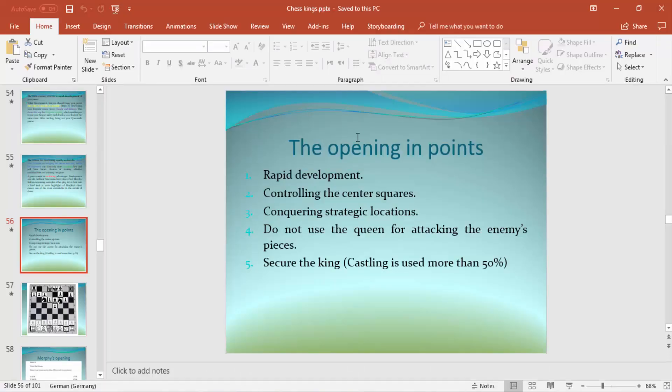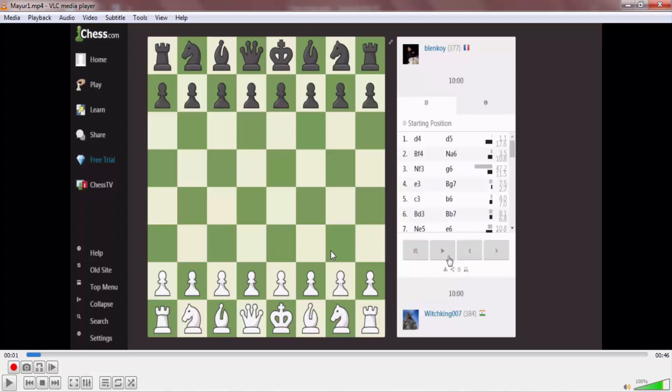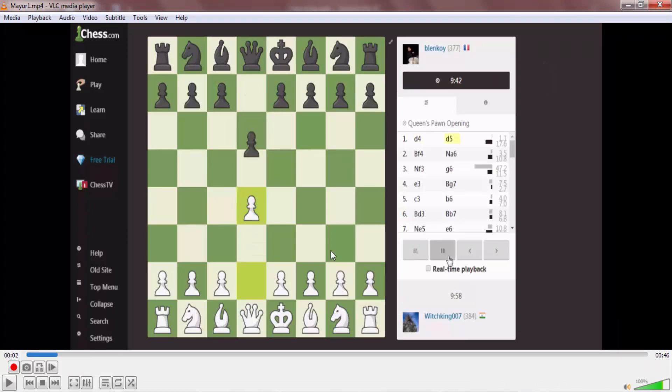The opening principles again: rapid development, controlling the center squares, conquering strategic locations, do not use the queen for attacking the enemy's pieces, and secure the king. Castling is used more than 50% to do this, though castling is not recommended in some situations.